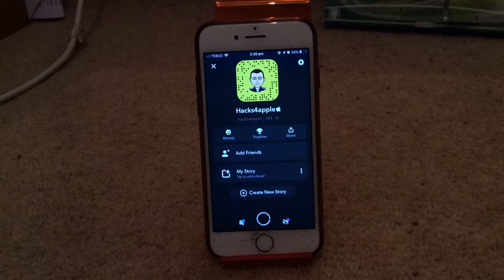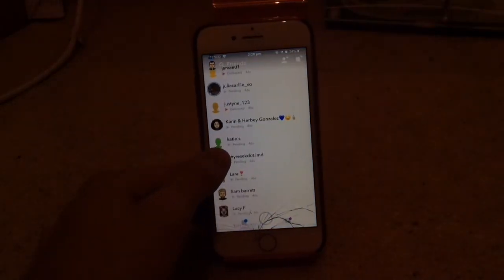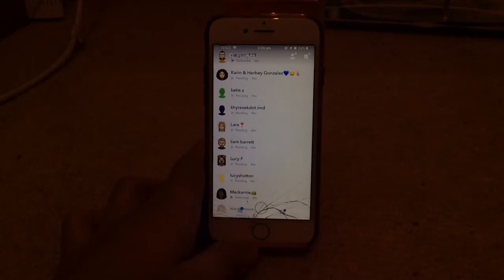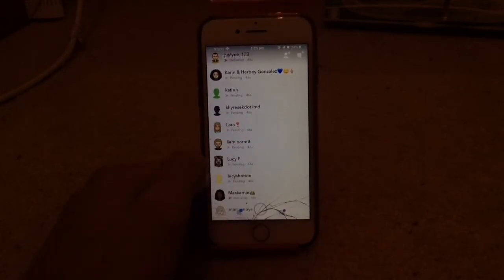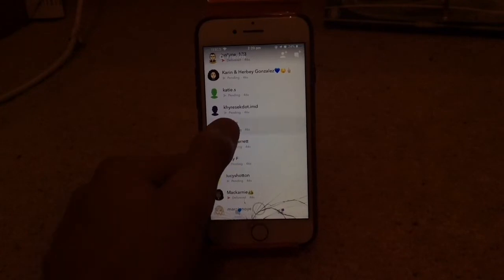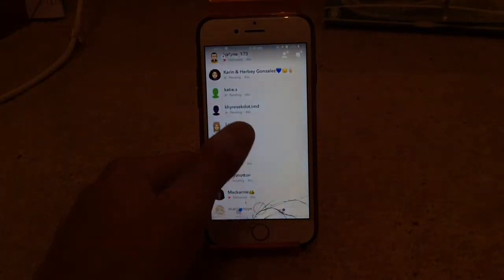So you can see my snap score is on 384. Basically, all you have to do is find people on your friends list that haven't added you back — like a famous story or just anyone that hasn't added you back. There are two ways to know this: if you send them a snap, it'll say pending. Also, if you hold the name, there's no snap score next to it. You can see where the people that haven't added me back, there's no snap score.